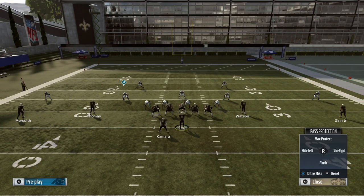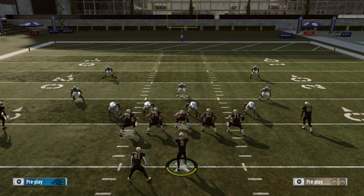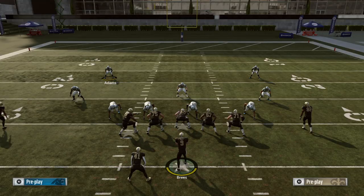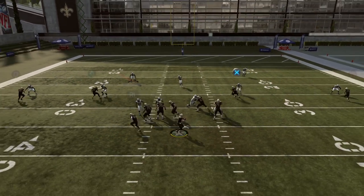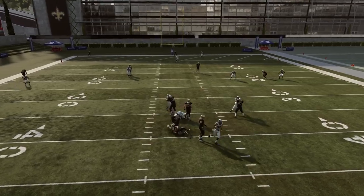Now, what happens if we ID somebody and they don't actually come in on the blitz? Say we ID the actual Mike here and nobody's coming in on the blitz. Well, the center is going to key on him, but once he sees that he's not coming in, he's going to help with a double team on the one technique. In other situations, say we're ID'ing the Sam here and the Sam actually doesn't come in. The center is going to slide over to get into position for the actual blocks over there, but once he sees he doesn't have to take him, he's going to help out on a different block. Overall, I think it's okay.